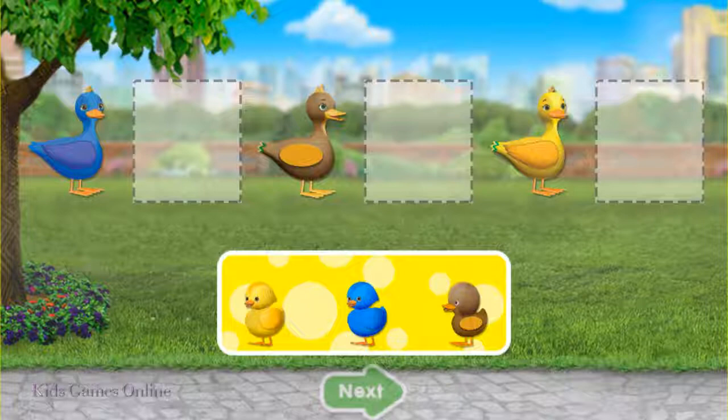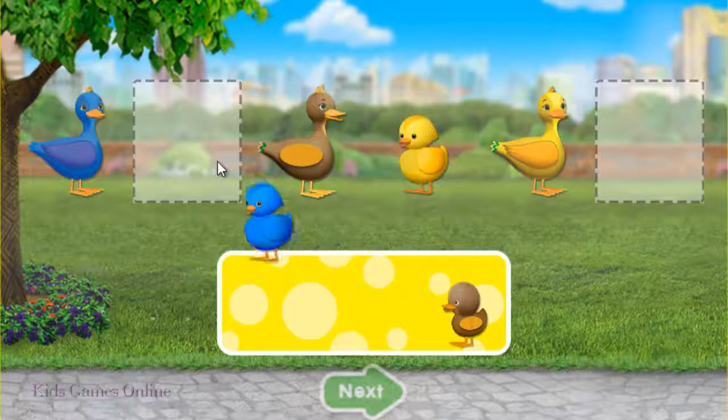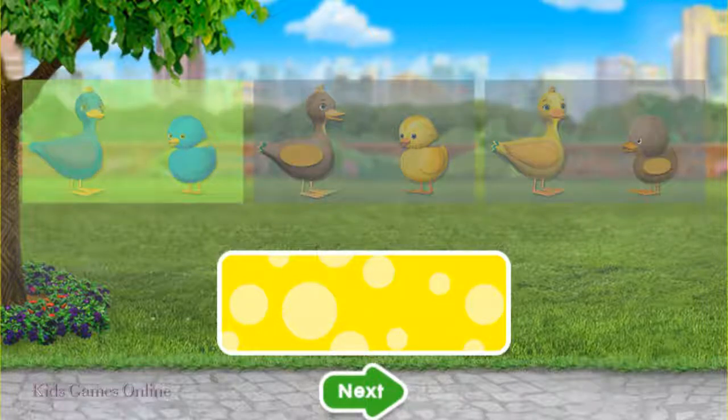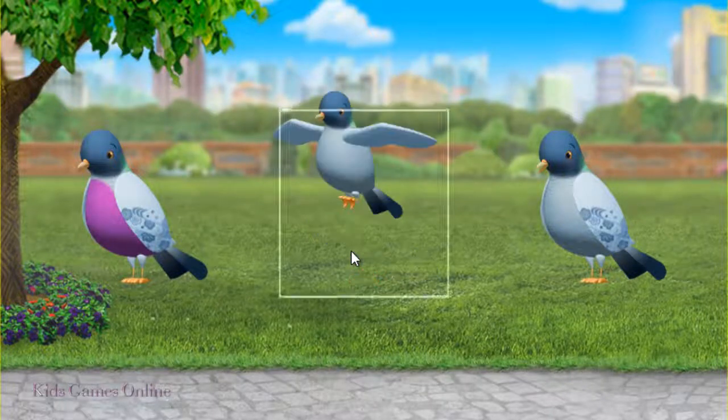Drag each baby to the space next to its mommy, then tap the green arrow. You almost had it! We're birdwatching! Tap on the bird that's different. There's the bird that's different.